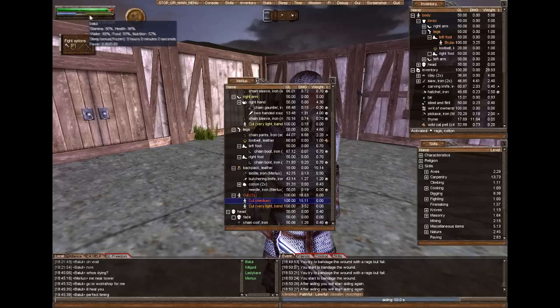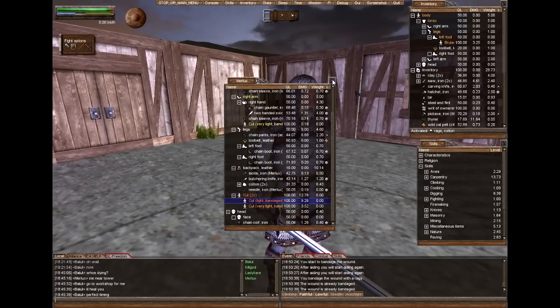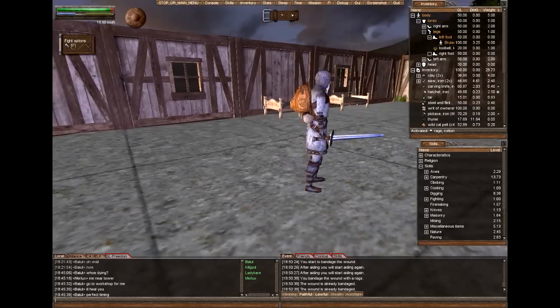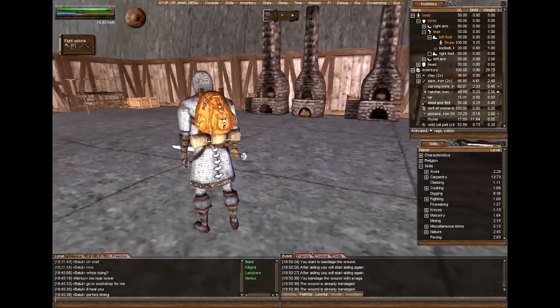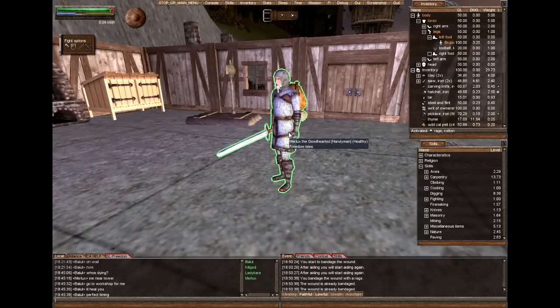It also doesn't hurt to have high nutrition, as my 9 damage healed by almost 6 points. And there you go — all his wounds are healed. There are other ways to heal your friend and I'm going to show you next.